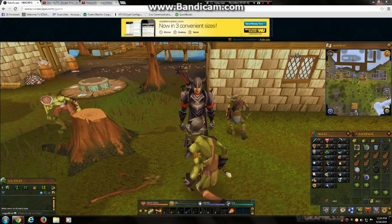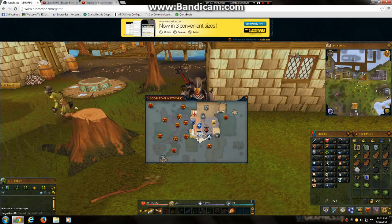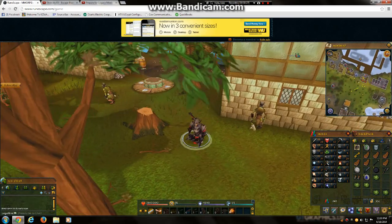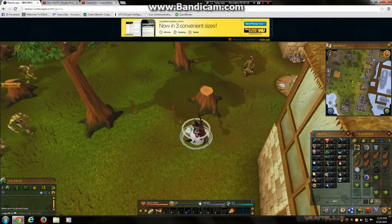What you need to do is click on this home teleporter thing and go to Lumbridge. Let's head there real quick.